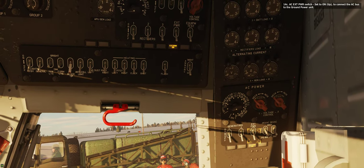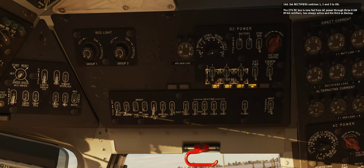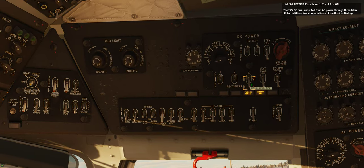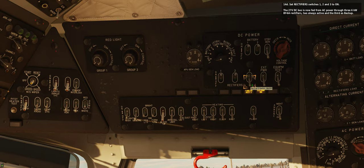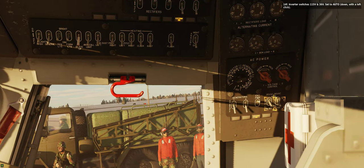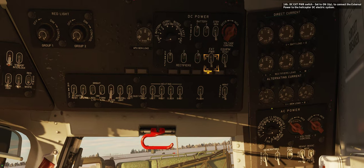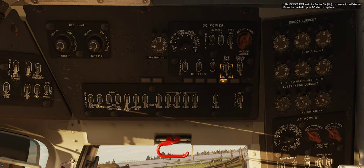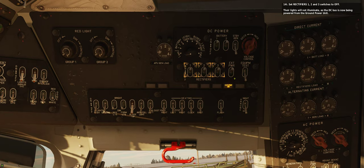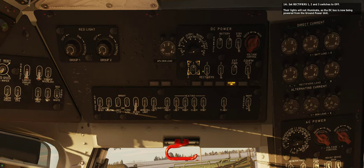Step 14C: AC external power switch — set to 1 (up) to connect the AC bus to the ground power unit. Step 14D: Set rectifier switches 1, 2, and 3 to 1. The 27V DC bus is now fed from AC power through three 6kW rectifiers, two always active and the third as backup. Step 14F: Inverter switch 115V and 36V — set to auto (down). Step 14H: DC external power switch — set to 1 (up) to connect external power to the helicopter DC electric system. Step 14I: Set rectifiers 1, 2, and 3 switches to off; their lights will not illuminate as the DC bus is now being powered from the ground power unit.